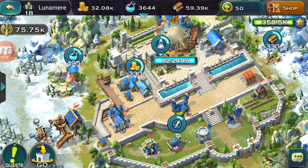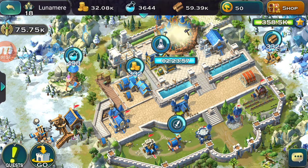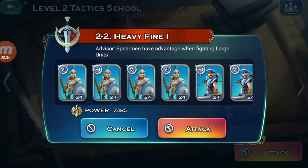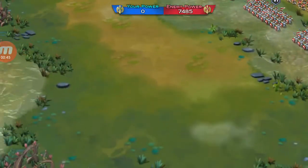Hello guys, welcome back to another episode of Art of Conquest, where we have about two and a half hours left on our castle. We do have tons of lumber, so right after the castle is done I believe we are going to upgrade our fort and then probably our academy. Let's go into the tactics and have some big battles, because since last episode we've really done a lot to make our armies better.